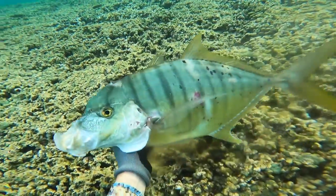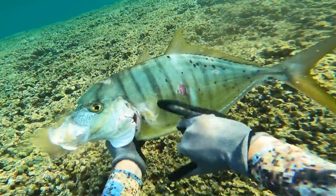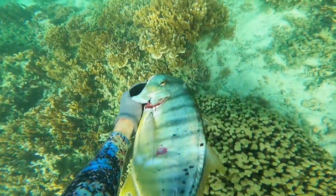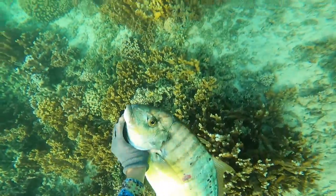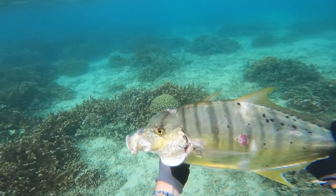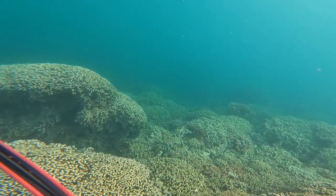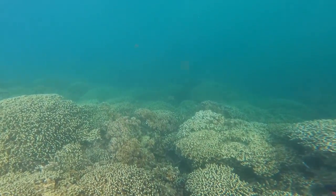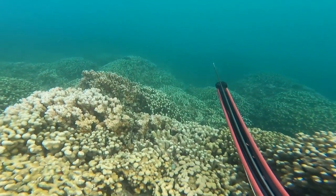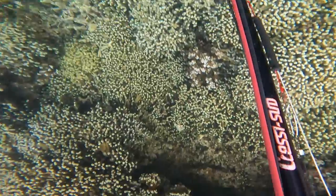Golden trevally are a beautiful bright yellow or gold colored fish with a narrow black stripe through the eye and about seven to twelve vertical black bands that run across the body. As the fish matures, the yellow becomes more silvery and iridescent, and the black stripes fade while black spots appear on the side of the body. Golden trevally have plump fleshy lips and an extendable mouth. In young animals, only a few small teeth are present in the lower jaw. They frequent sandy bottoms and coral drop-offs — that's what we're hunting today.